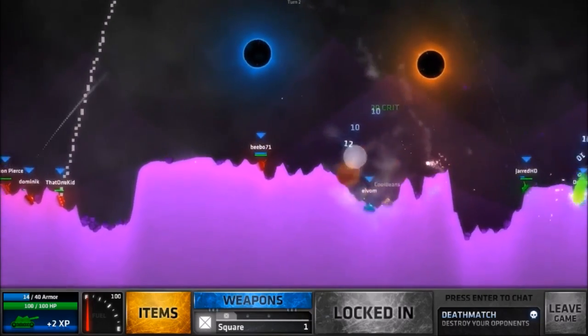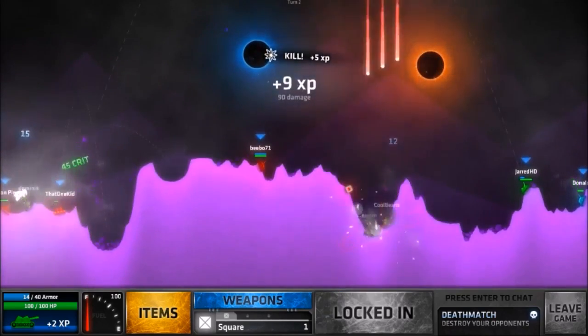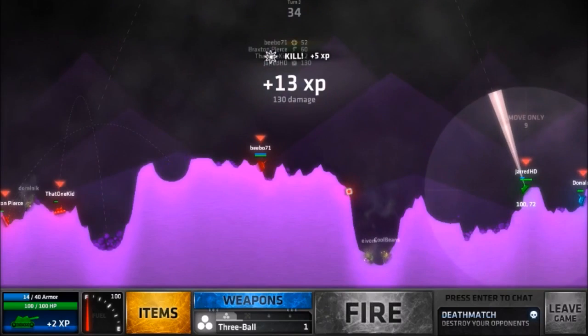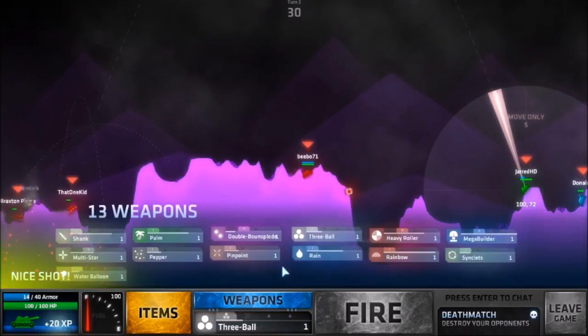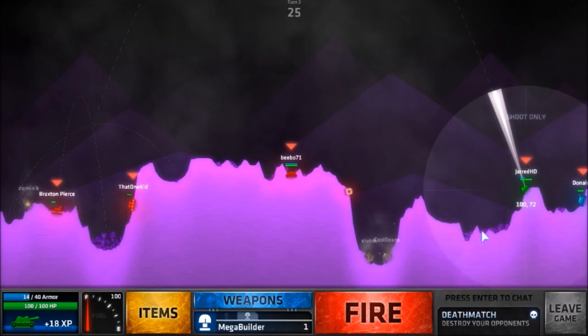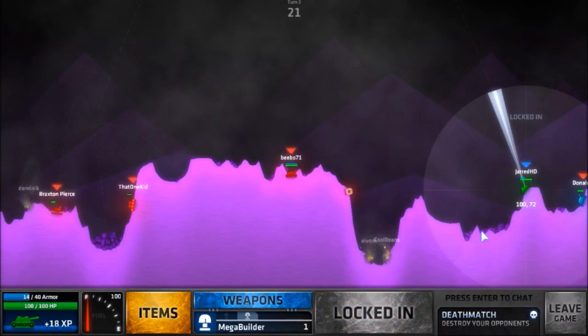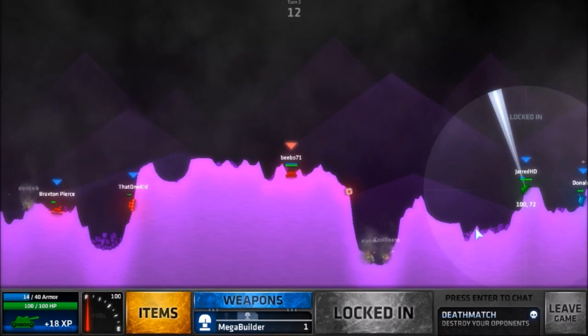Someone's got that new weapon. Awesome — got a kill! 90 damage, 130 damage. Wow, that was amazing. That was really good. So if I do the same shot I'm probably going to get a mega builder on him, since he just moved right into my angle. So let's definitely do that.